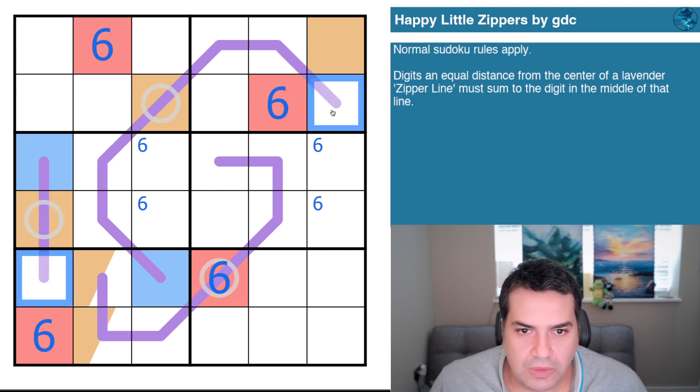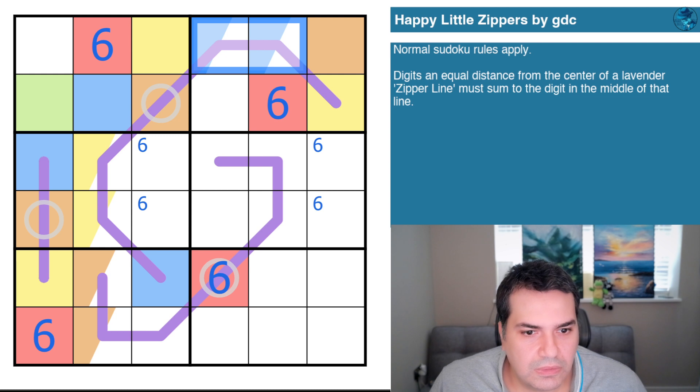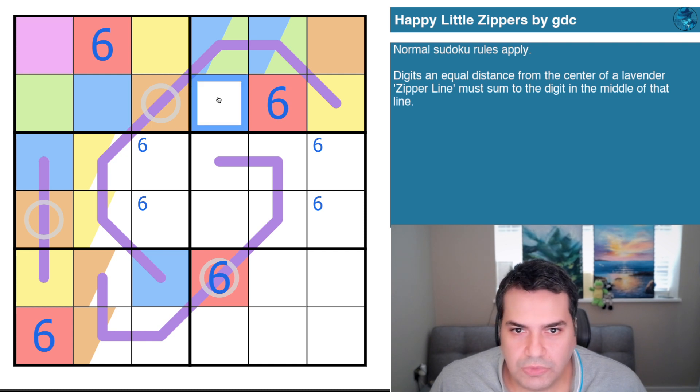I'm going to color them: those two are yellow. Yellow is somewhere on this line, meaning blue is somewhere on that line — and that's blue. I'm going to say this cell is green, therefore that's not green, and that is green. The remaining color I haven't used is purple, so this is purple.